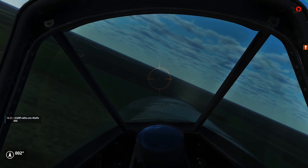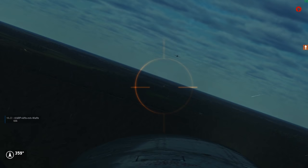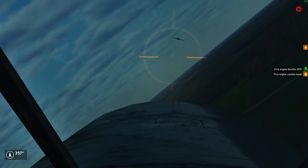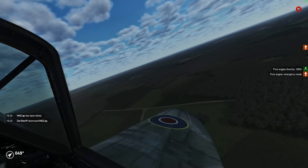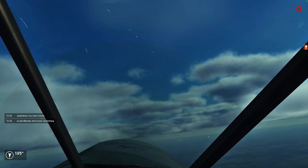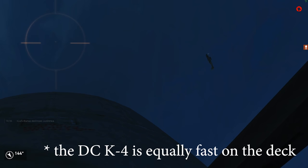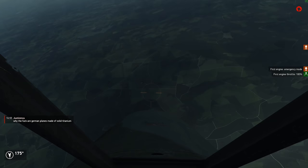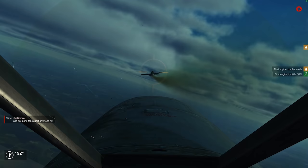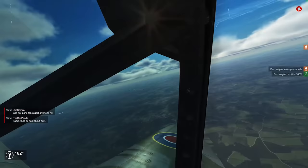Tempest Mark 5. Together with the DB-powered K4, it's the fastest thing in the simulation — 620 kph on the deck with monstrous acceleration, turn rate, and dive capabilities. Armed with four 20mm Hispano cannons, the Tempest can catch anything in a straight line. The DB-powered K4 is only faster on the deck and above 6,000 meters. The only drawback is the slow climb rate, comparable to the Bf 109 G4 — good in 1943 but nothing special in '44 and '45. All German planes except the A8 out-climb the Tempest easily, but to do that the Germans obviously have to be out of gun range, and that is easier said than done.